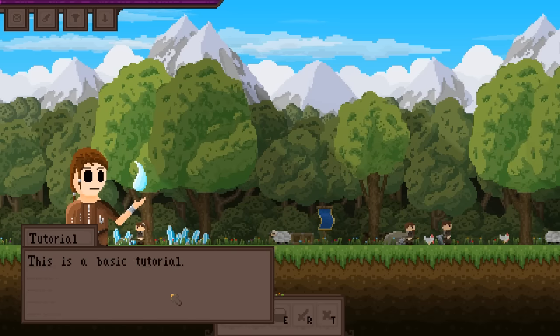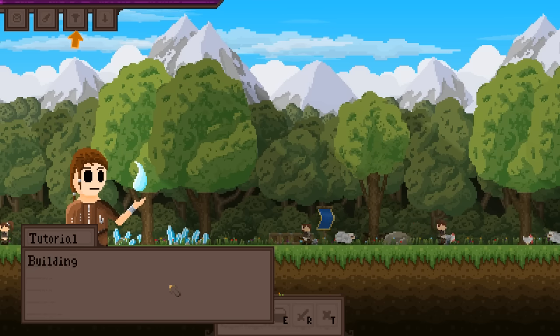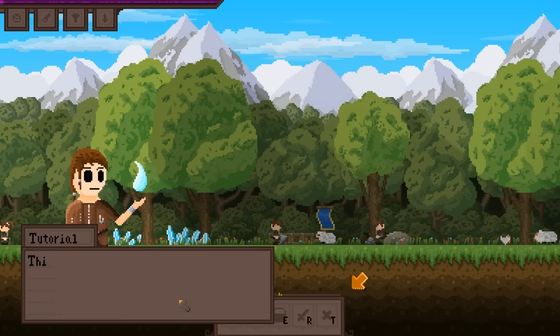Press space to continue — this is a basic tutorial. Up there are the basic windows: storage, craft, building, human control window. Choose the equipment of units and increase their stats.